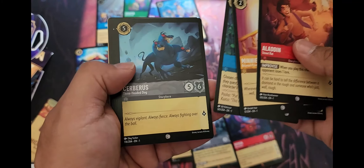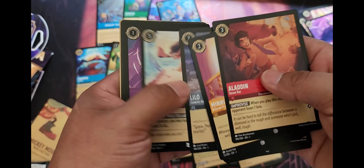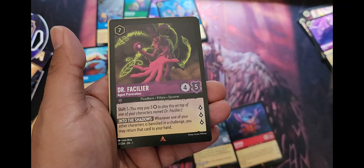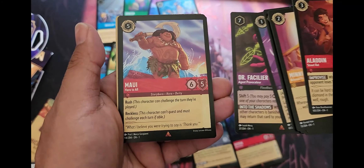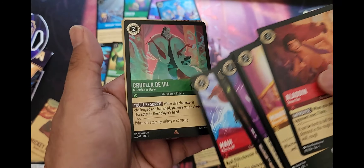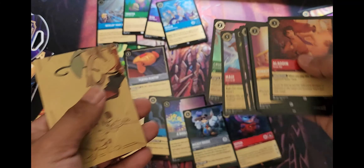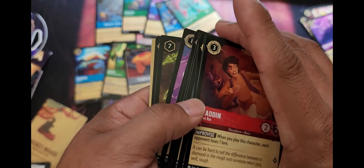Last pack: another Lilo, Moana, Reflection, Dr. Facilier — three lore but seven cost — and a Maui. Then we have a Cruella de Vil, and it is a shiny foil, but this is the foil included in the standard theme deck — the one that comes with the Emerald set.